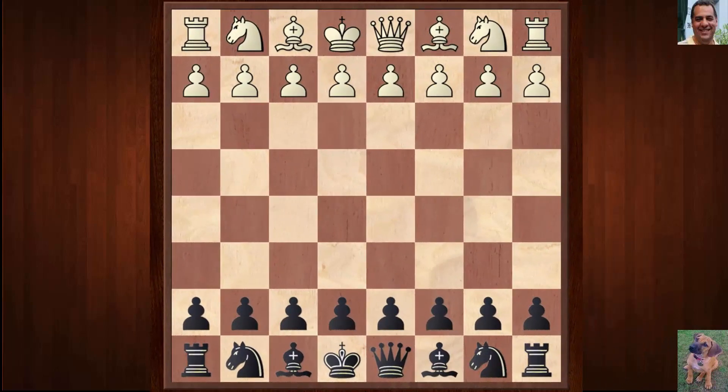Hi all, let's look at another amazing game from the Norway Chess tournament, one of the strongest tournaments being played this year. Maxim Vachier-Lagrave was playing against Veselin Topalov, an ex-world FIDE chess champion. This was in round three, let's have a look at this game.